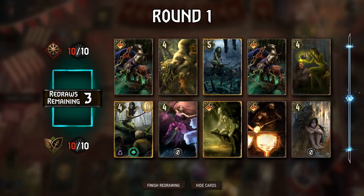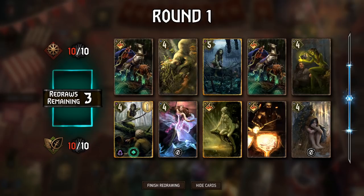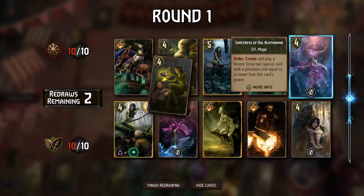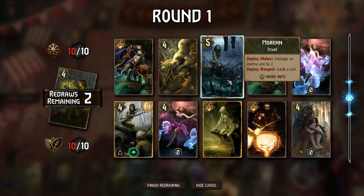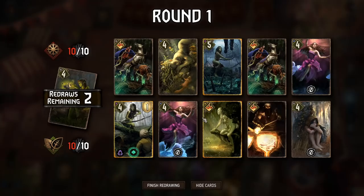Okay, so next one we got Frost here. We do go first. Probably tuck that back — kind of like these in round one. I don't think a lock's going to be all that great, but if we Mulligan the lock they're probably going to play Aridance, so we have to respect that a little bit. A healthy amount of Specials I think we keep.